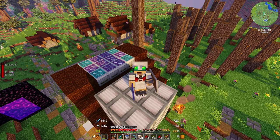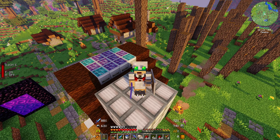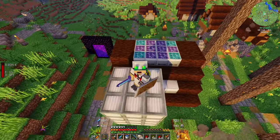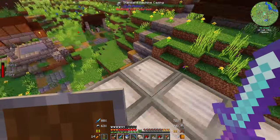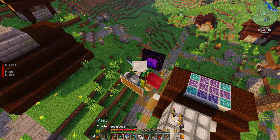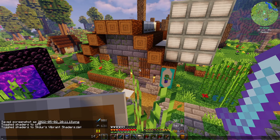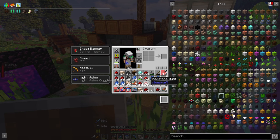Hello everyone and welcome back to Benchmark 2. In the last episode we built these solar panels behind us and got ourselves a golden jetpack. Since then I've done a bit of off-camera mining and gotten a whole bunch of redstone so we can upgrade our jetpack further. I got loads of diamonds — I got 47 diamonds in one vein.